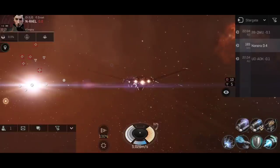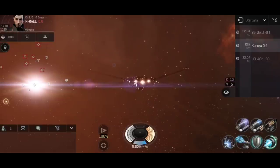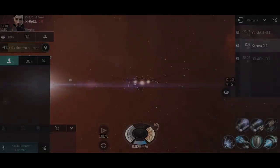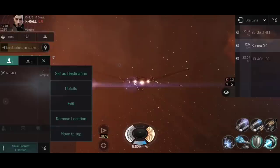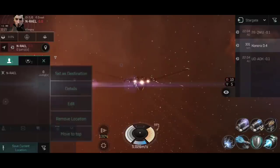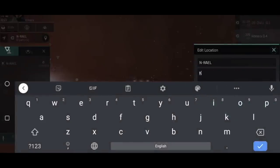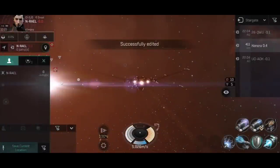At 200km out, you can warp to this point, check if the gate is clear, and then continue to warp to the gate itself to jump through — or warp away to safety. Once you're at that distance, open up the interface, get ready for where you want to drop it, and hit 'save current location.' Hit confirm. You now have that bookmark saved. You can set it as a destination, or edit it to add a note — for example, 'Knora Gate Camp check.'